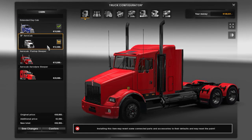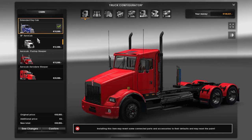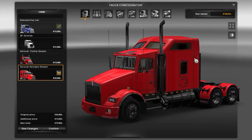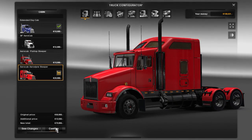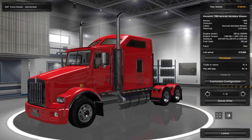Cab, AeroCab... I still need a cab. No, I want a sleeper on it. AeroCab, flat top sleeper — yeah, this one. I want the truck to be as big as possible. Confirm. And the truck is already up to 70 grand.